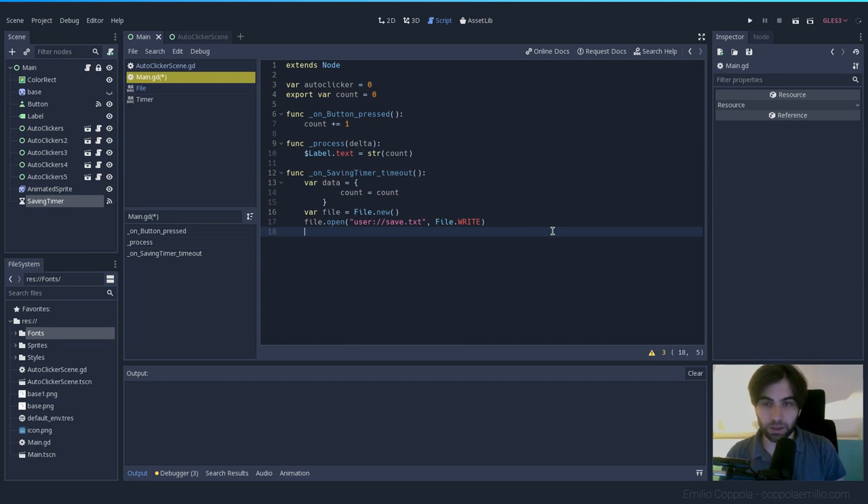Now that the file is open, save the data with `file.store_line(...)`. The problem is our data is a Godot dictionary, which can't be directly written as text. So we convert it to JSON first: `file.store_line(JSON.print(data))`. JSON is similar to Godot dictionaries but is a general-purpose text format — used on websites, in APIs — so it's a good standard. You encode it to JSON when saving, then decode it when loading.